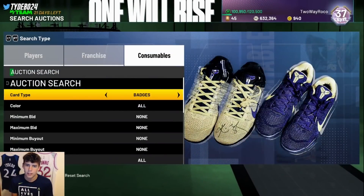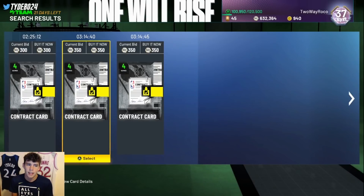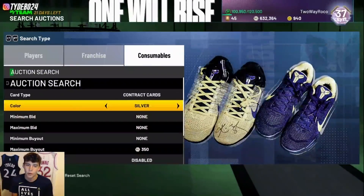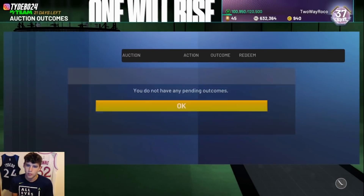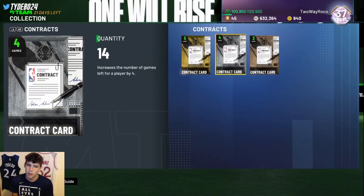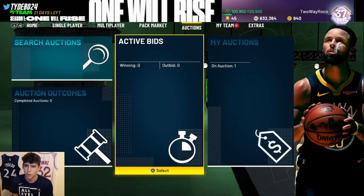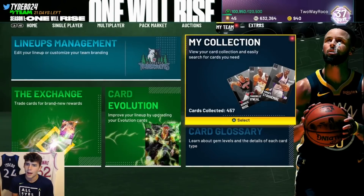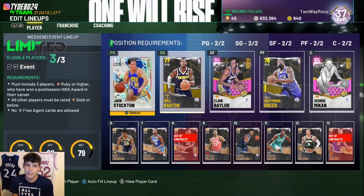I should have sniped more silver contracts when they were cheap the other day — I regret not doing that because contracts always go back up in price. I filled up my collection with them which was smart, but I should have bought extras to flip for higher. My MT is not where it was before, and you might be wondering why — I did buy a John Stockton and a Kevin Durant.